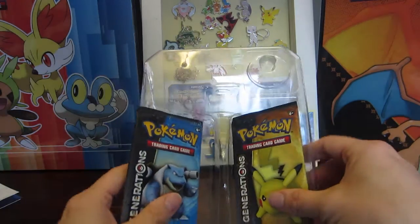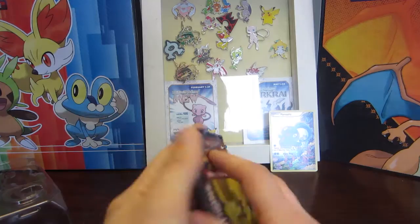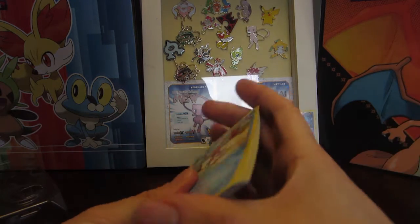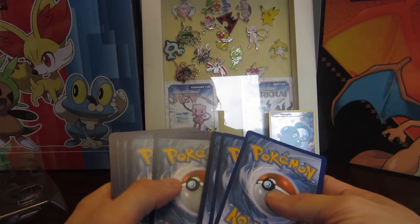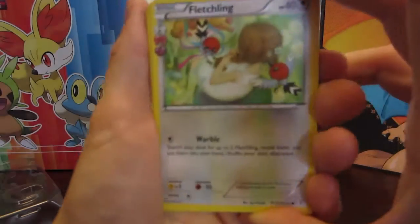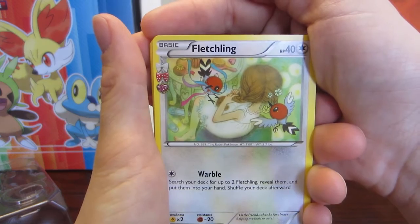So we have two Pokémon Generations boosters — a Pikachu and a Blastoise. Since Blastoise is my favorite starter, we'll go with Pikachu first. It's been so long since I've opened one of these — let's do one, two, three to the front.